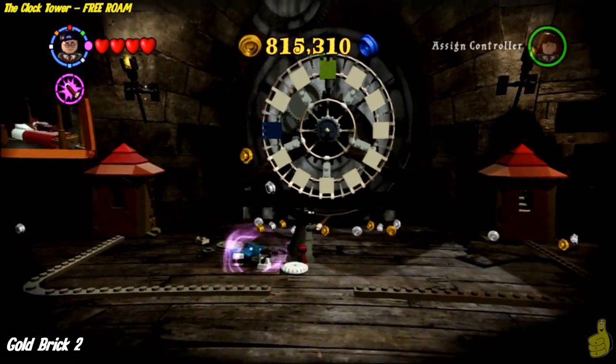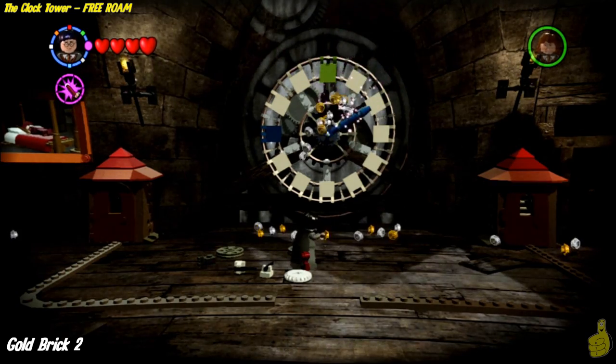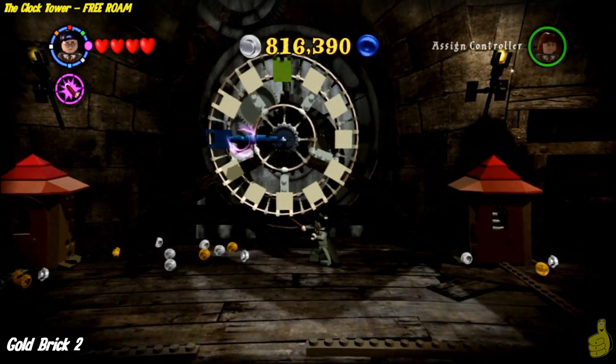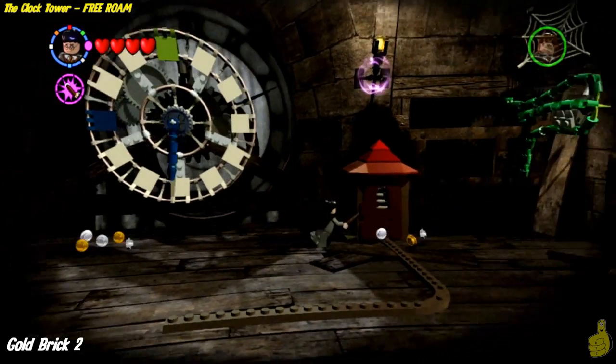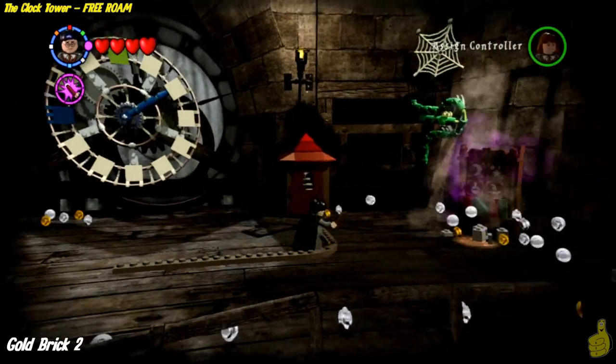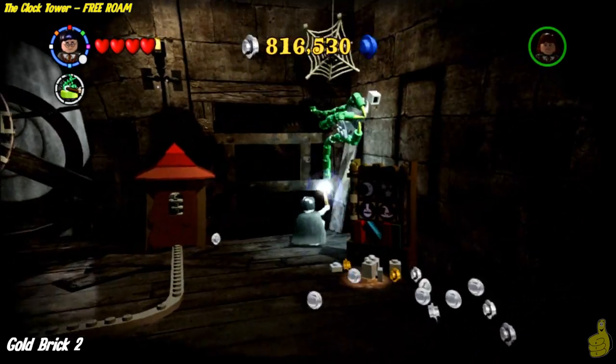Now there are a couple of pieces that you're gonna find on this back left painting over here. You're gonna build them up into one of the clock arms in the back — we are in the clock tower, so it makes sense that we're building up a clock. And over on the right-hand side, we're gonna get the rest of the pieces. You can see we blasted the silver chain off the bookcase there.